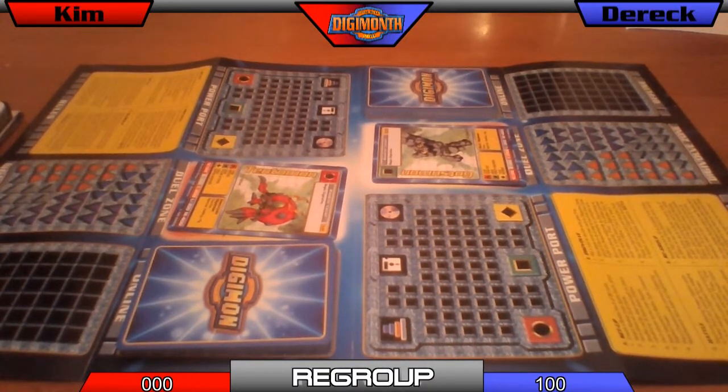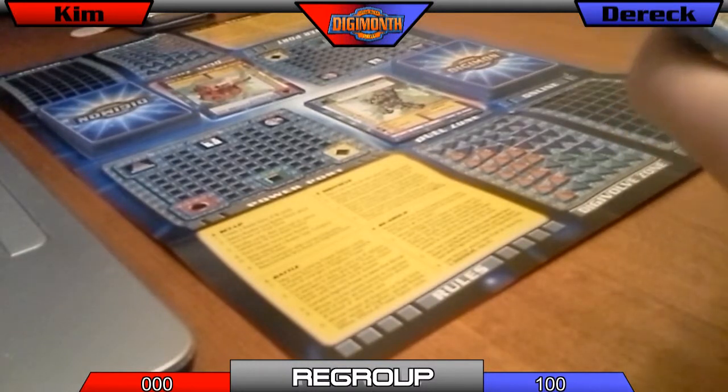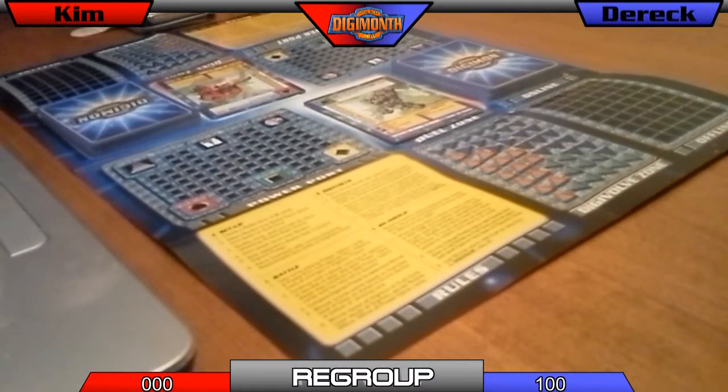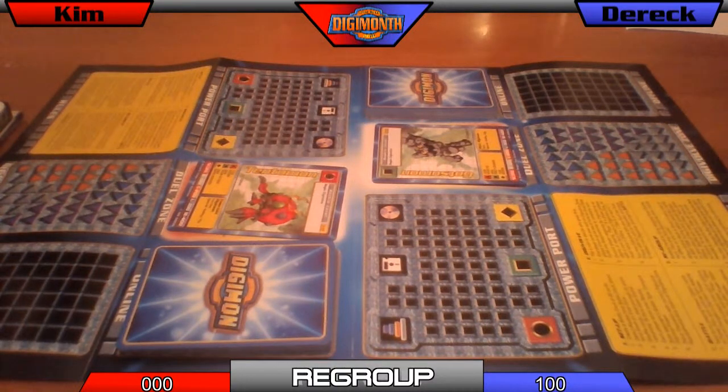The players continue playing until a player has reached the agreed upon number, usually 1000. You can discard as many as you want and replace them up to 10. Because neither of us have any digivolve options — well, I'm fine. I'm beating you pretty hard right now. Yes, but it sure would help to digivolve to champion because that's going to be your goal next time. This whole hand is really good if it wasn't for that rookie — but I think I'm going to commit.